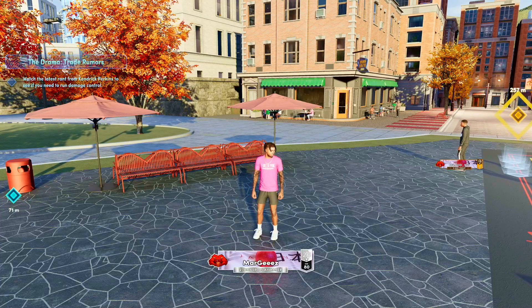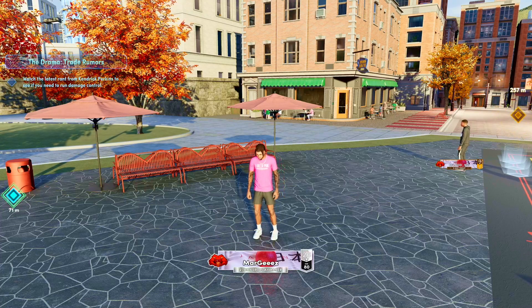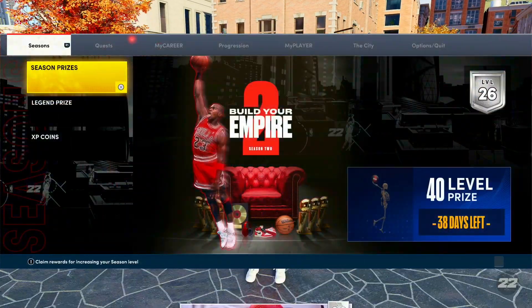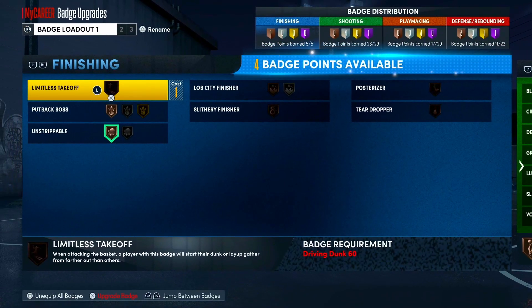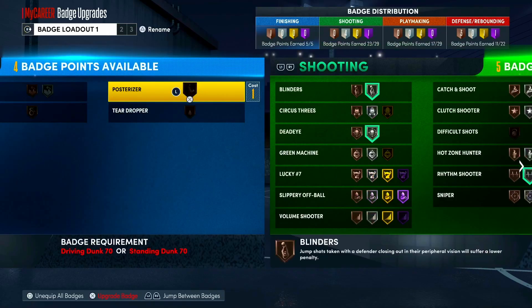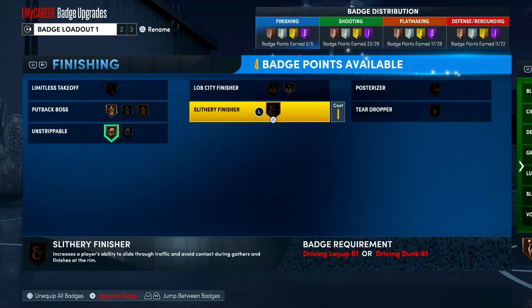This is my two-way three-point playmaker, my rebirth build — made him when the rebirth first came out. Hit 80 overall. I'll show you my badges, but I'm not gonna show you the overall or the actual stats. I got four badges maxed out but I can't even put them on anything yet because I didn't even touch my finishing.